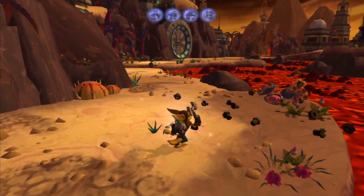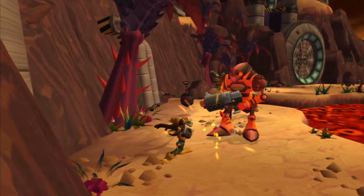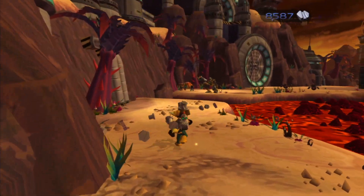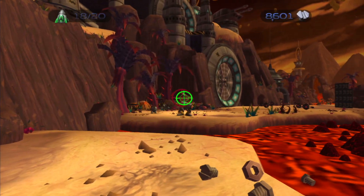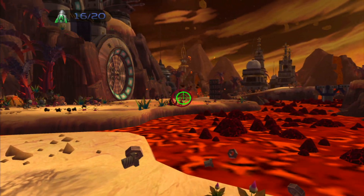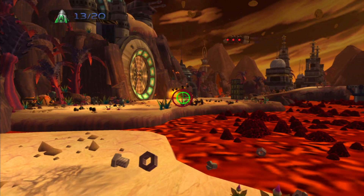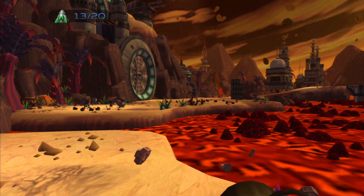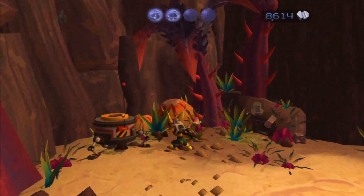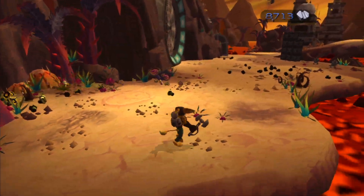These bombs are the worst enemies in the game. You can only really one-shot them with a Devastator, and maybe the Rhino or the Glove of Doom. Otherwise, if they lock on to you they'll follow you, stay right next to you, and explode. You need to wait for them to start flashing red, then whack them with your wrench to send them away. Sometimes that doesn't work — you don't hit them soon enough, or hit them too late — and they're almost a guaranteed hit once they lock on.